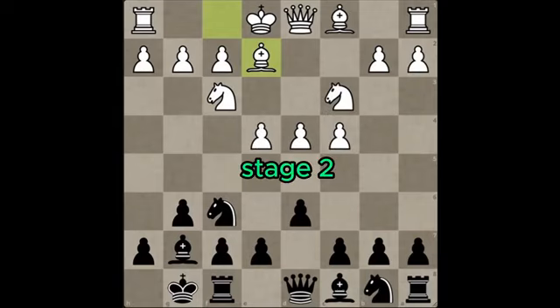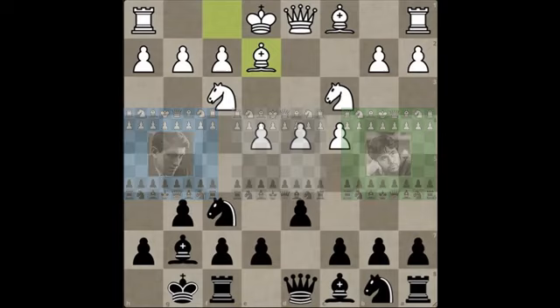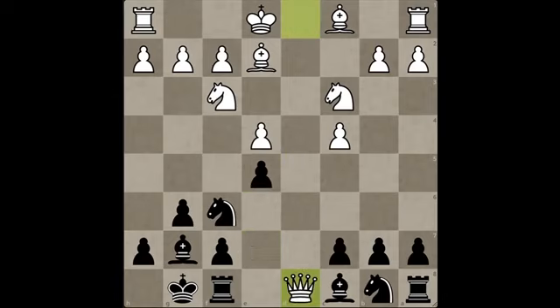That's because stage 2 of the plan involves a surgical strike at white's center with either e5 or c5, depending on how white sets up his pieces. In the example games, I show you the positions that require you to strike with e5, and those that require you to strike with c5 in stage 2 of our plan. But rest assured, this is the most important step of the King's Indian plan. We do this to take away white's option of just steamrolling us with his massive pawn center as soon as his king is safely castled.